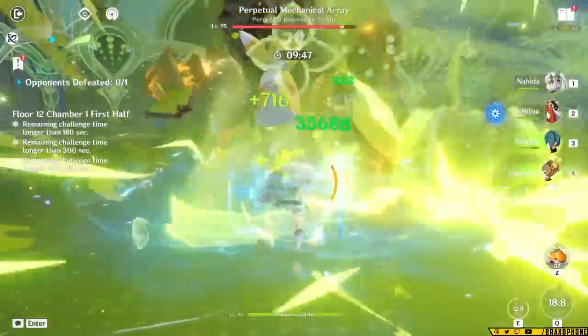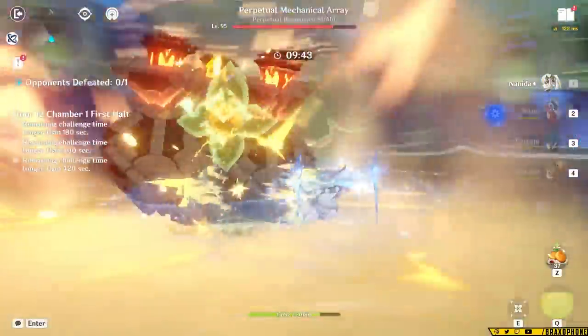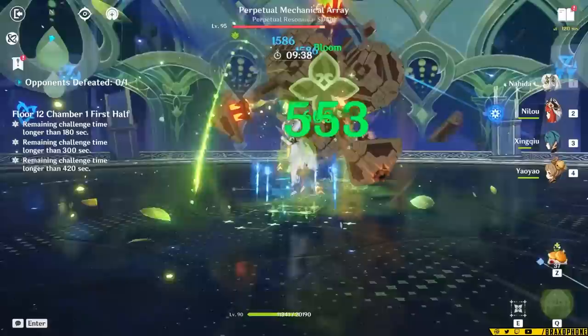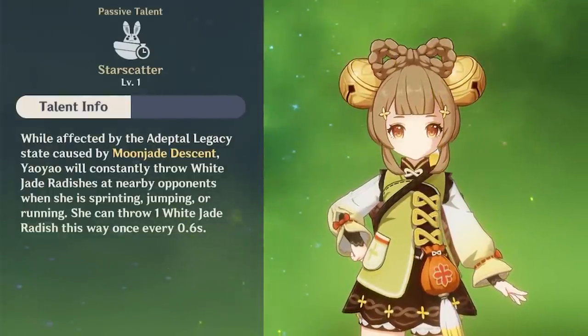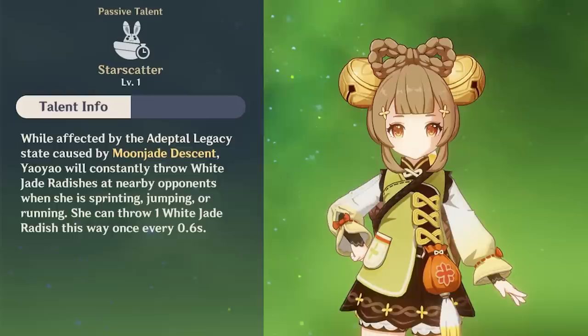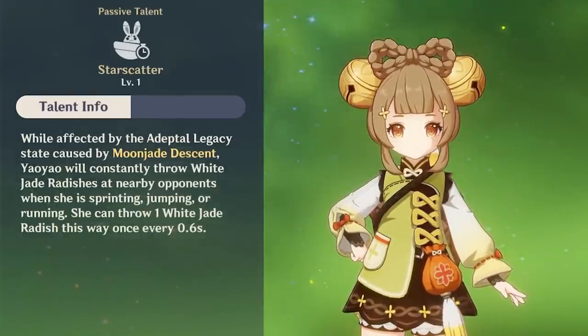During her burst, Yao Yao also gets movement speed and Dendro resistance buffs, but it's honestly not really that useful since she's not going to be on the field a lot of the time. That said, it will stop her from taking as much self-Dendro damage from the different Dendro reactions. As far as her first passive goes, it doesn't really do much — it makes it so that Yao Yao throws extra radishes when sprinting, jumping, or running, but it's only active during her burst, and ideally she's not on the field anyway, so it doesn't get much value.